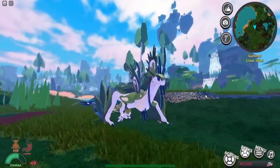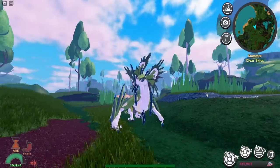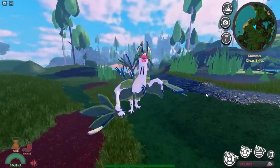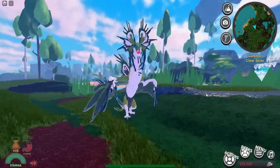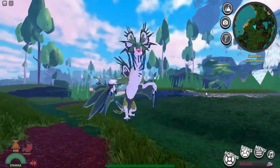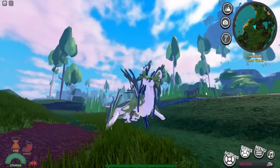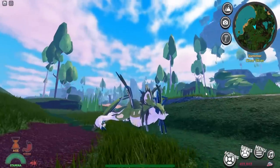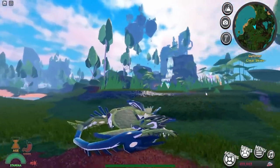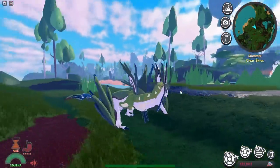Now let's check out the animations. The aggro animation — press C on keyboard — look at how it opens its mouth, absolutely insane. Then the X animation, the N animation, the sitting animation, and the sleeping animation. Those are all the animations for this creature.